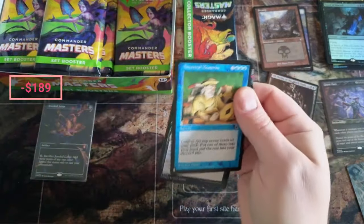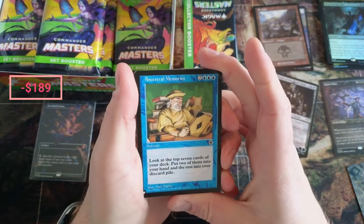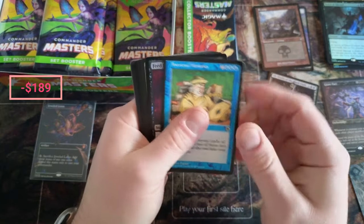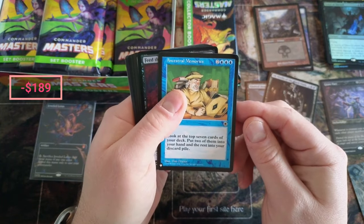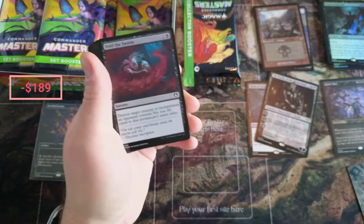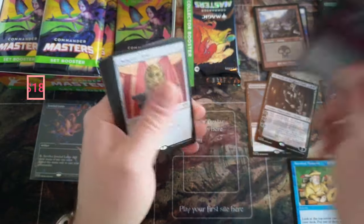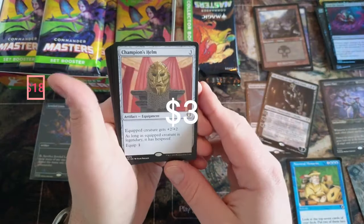What a way to start off the bad list slot. Okay, Memories — top seven cards, put two of them into your hand and the rest into a discard pile — actually seems pretty good. Feed the Swarm is our guaranteed foil. Okay, Champion's Helm.